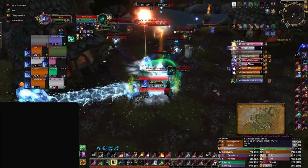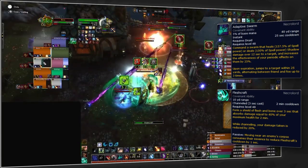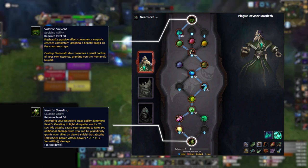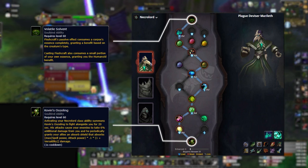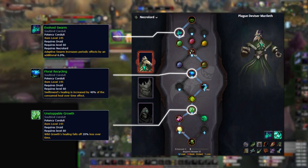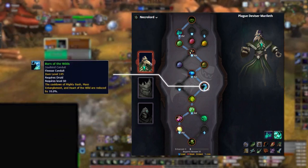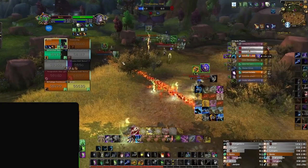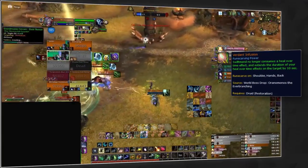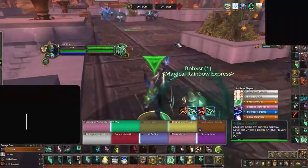Unlike every other druid spec in battlegrounds, the covenant of choice for Resto is Necrolord — Adaptive Swarm synergizes great with Restoration Druid's healing, and Fleshcraft bolsters survivability. The best soulbind is Plague Deviser Marileth, for added healing from Kevin's Oozelings and free mastery from Volatile Solvent. Following the route on screen, select Evolved Swarm, Floral Recycling, and Unstoppable Growth as potency, Innate Resolve and Well-Honed Instincts as endurance, and Born of the Wilds as finesse. The legendary is always Verdant Infusion — extending your HoTs instead of consuming them makes it good in every circumstance. Stat priority is versatility and haste above all else.